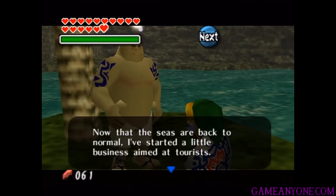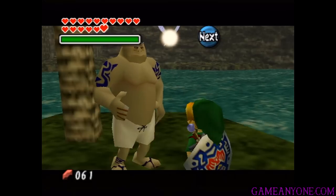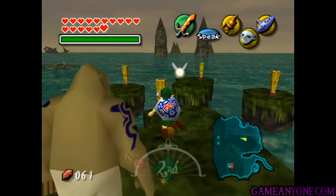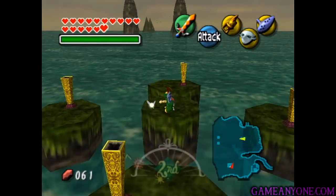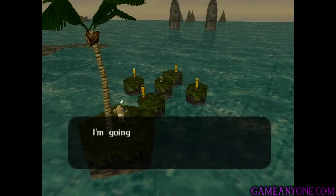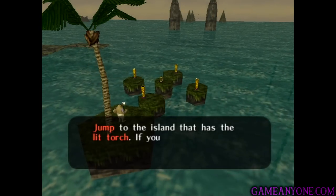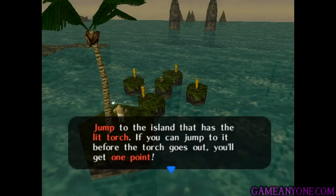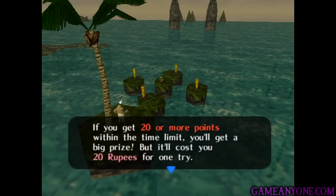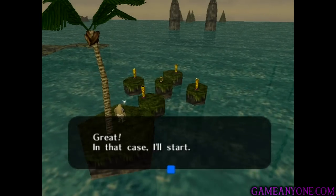Let's get up onto the tree here and talk to this guy. I'm pretty sure this is the same guy who wanted the female pirate picture, who I swore we would never talk to again. But I guess we have to. 'Now that the seas are back to normal, I've started a little business aimed at tourists. If you pay 20 rupees, I'll invite you to a jumping game that has a really big prize. If you're up for it, go to that island in the center.' He'll explain the rules: light torches on each of the four surrounding islands will appear in a particular order. Jump to the island that has the lit torch before it goes out for one point. Get 20 or more points within the time limit for the big prize.